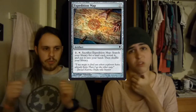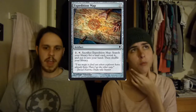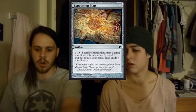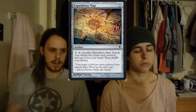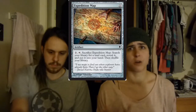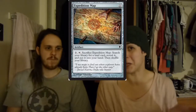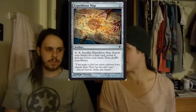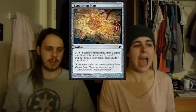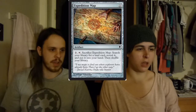Then we have Expedition Map — the only colorless card I know of that lets you search for any land, strictly colorless. Everything else typically says basic land, and you have no basic lands. Three mana, get any land you want out of your deck. Expedition Map is used in Modern Tron — it's a super great card. If you happen to have two Urza lands out, you could potentially use it to get your third Urza land, which would be really awesome. I've never had the Expedition Map when I had two other Urza lands, but it's possible.